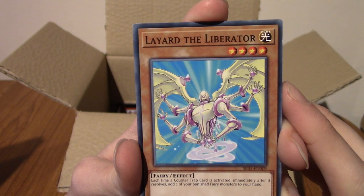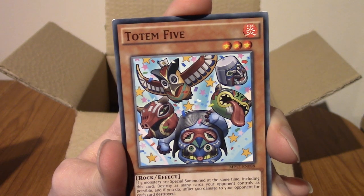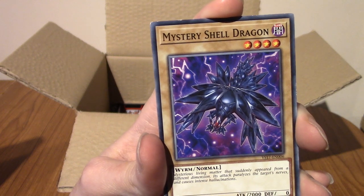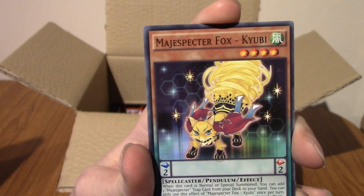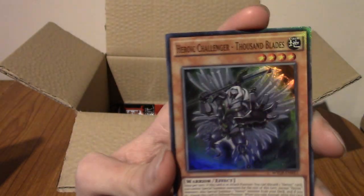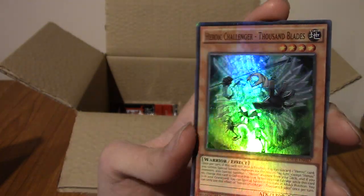We've got Layard the Liberator — that's a very confusing creature. Looks a bit like an insect version of Zenyatta from Overwatch. We've got Totem 5 — it's like Jurassic 5, the rap group, except they're all anime creatures instead. We've got Mystery Shell Dragon — that is a double, we've pulled that before. This is a Magispectre Fox Kyuubi. Heroic Challenger Thousand Blades — that's cool. I like how the hand isn't really hollow, so it stands out from the rest of it.